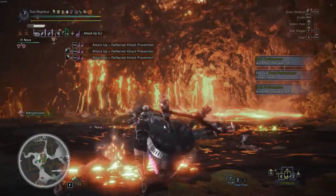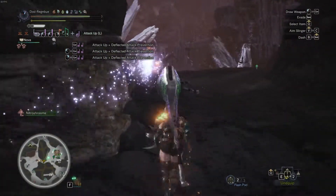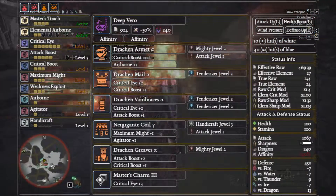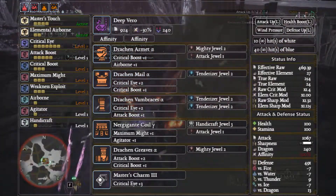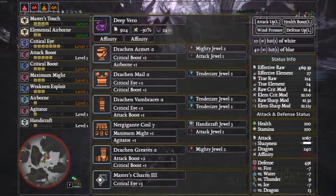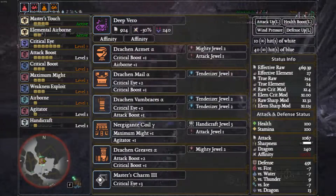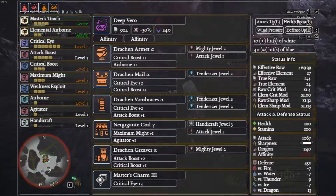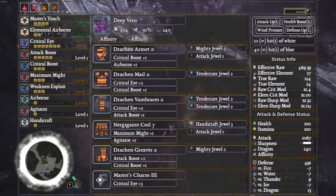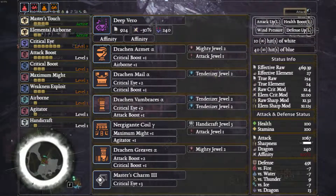The most usable and generally the best general-purpose hunting horn build is for Deep Vero, simply because it just hits hard. We use two affinity augments to maximize output at 100% affinity — you can replace one with a health augment if needed. Armor: Draken Helm Alpha with Mighty and Attack, Draken Mail Alpha with Tenderizer, Draken Vambraces Alpha with two Tenderizers, Nargacuga Coil with Handicraft to reach white sharpness and an Attack decoration, Draken Greaves Alpha with Mighty, and Master's Charm 3. This gives Master's Touch, Critical Eye 7, Attack Boost 5, Critical Boost 3, Maximum Might 3, Weakness Exploit 3, and Agitator.